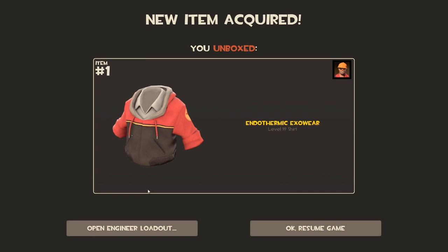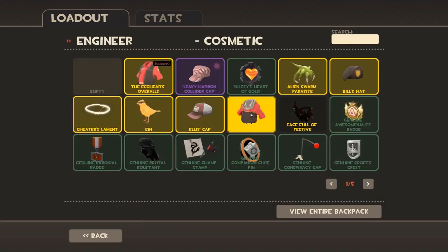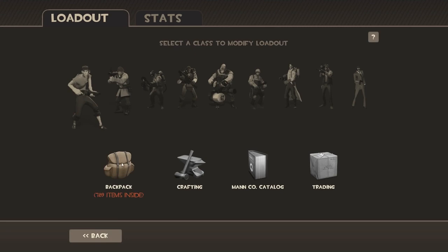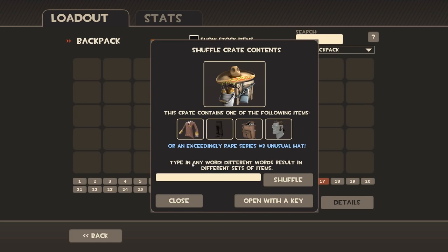The Endothermic Exilware — we're going to stick that on. There we go — it's a lovely hoodie. Okay, now let's open another crate. Wait — it's our last crate!